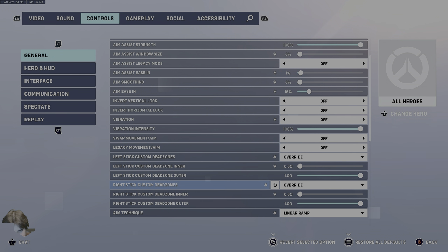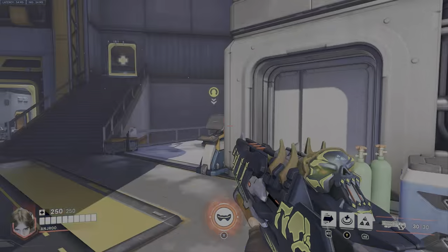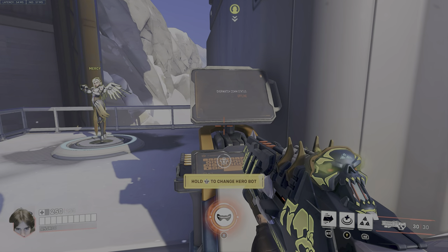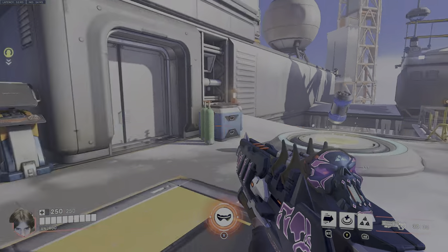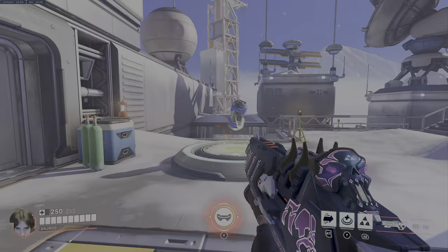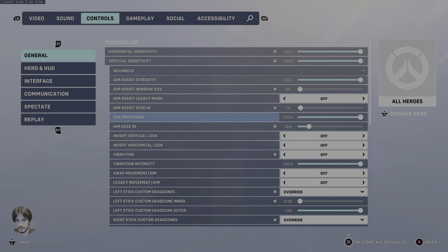The Linear Ramp for aim technique is kind of a hot topic. Previously people used Dual Zone — and Dual Zone is nice because you've got those two zones where the inner feels like you're an Ashe about to snipe, and the outer gives you flick capability. But here's a really common scenario: you've got a Tracer going ADAD strafing, and you need to track her going left then right then left then right. At 100/100 sensitivity on Dual Zone, you're not going to do it — you have to do constant flicks. The only reason people think it's doable on Dual Zone is because they've had aim smoothing on at 100% default, and you have almost no real control over it.